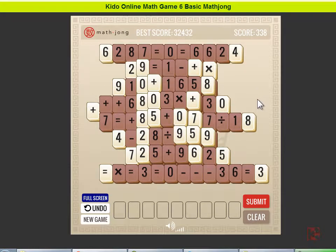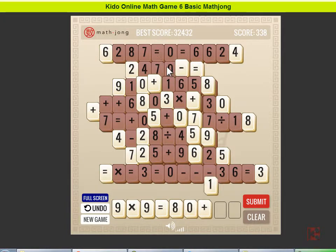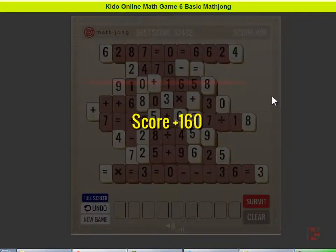Let me try: 9 times 9 equals 81, correct — equal to 80 plus 1. I fill 1, 2, 3, 4, 5, 6, 7, 8 boxes, so I should have a higher score with this. Submit. Wow, it's 160!